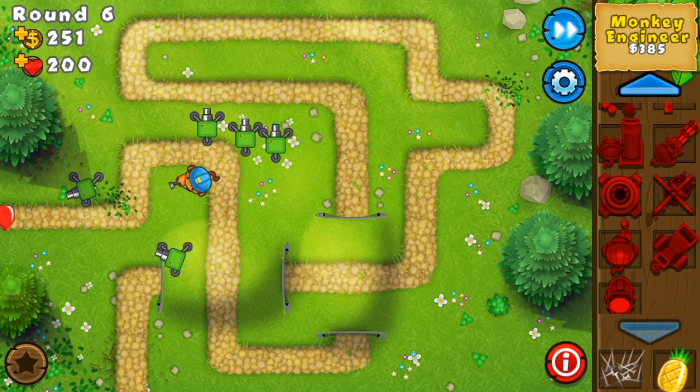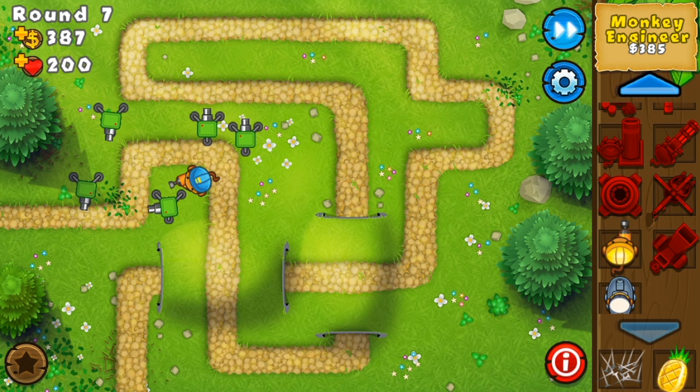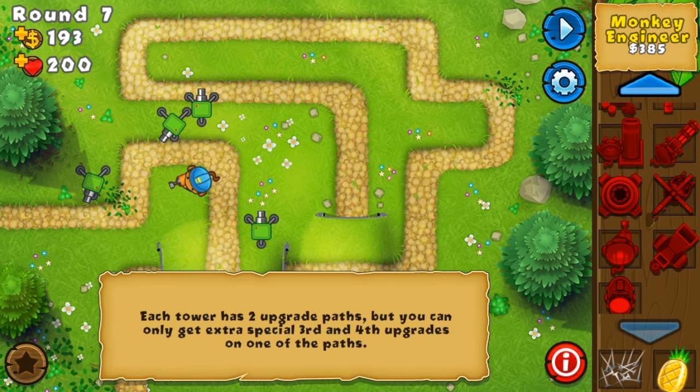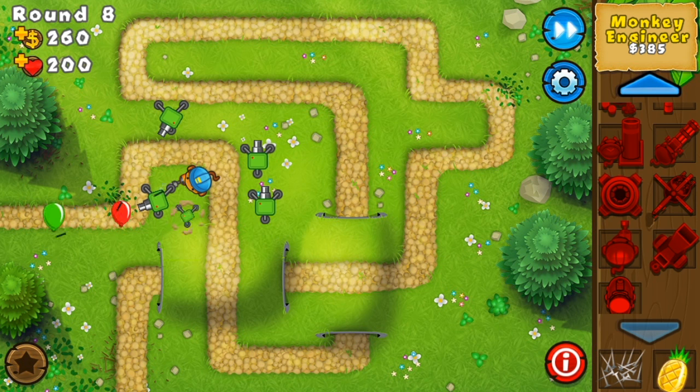Some things you'll also need: you'll need a Monkey Ninja by round 23 and an Apprentice by round 27. Because round 24 is when the first camo comes out, and round 28 is when the first leads come out, so you'll need some popping power for those balloons.